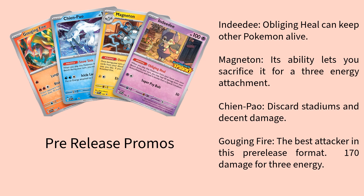Next up is Chen Pao. Its ability lets you discard stadiums, so if somebody did play a stadium, you can get rid of it with Chen Pao. It does some decent damage for the format, doing 120 damage with Icicle Loop. And then finally, Gouging Fire, which I think is probably the best promo you can get, is a great attacker. For three energies, you're going to be doing 170 damage from the get-go, because you only do 70 damage or more if your opponent has four or less prizes. Since you're starting with four prizes, Gouging Fire is hitting at its top capacity right away. So if you get this thing energized and ready to go, you're going to be dealing a lot of damage really early on — there's not a lot of Pokemon that can take 170 damage hits.